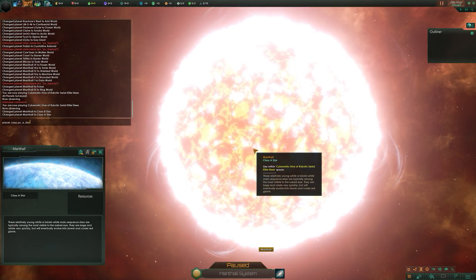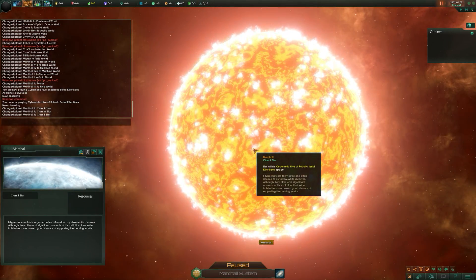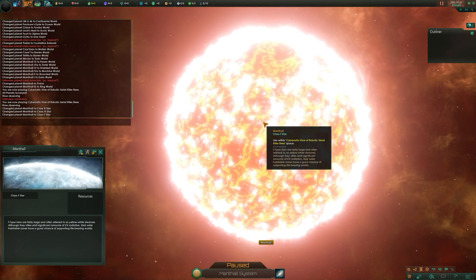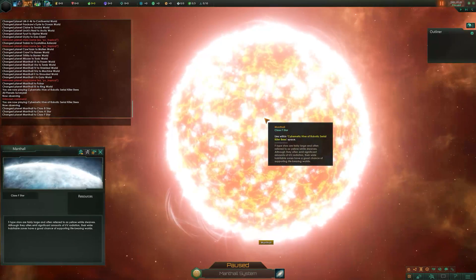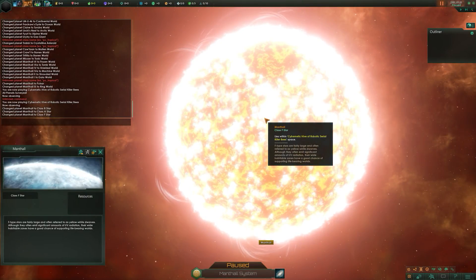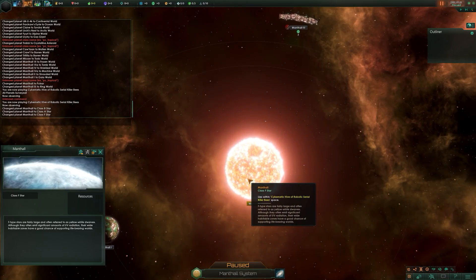Next, a class F star. F-type stars are fairly large and often referred to as yellow-white dwarfs, although they very often emit significant amounts of UV radiation. Their wide habitable zones give a good chance of supporting life-bearing worlds, so if you find a system with a class F star, chances are there are going to be planets you can inhabit.